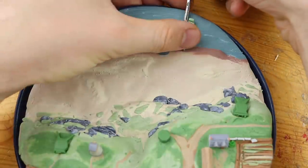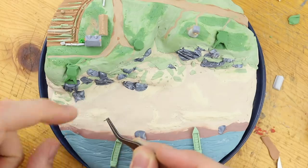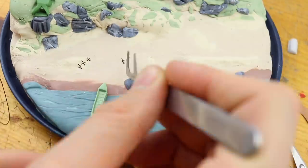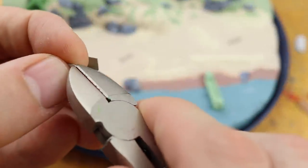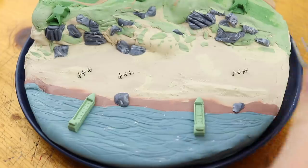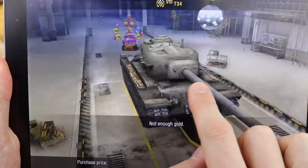I created two of these landing boats. We don't have to create them in very much detail because they are just in the background. And now we'll work on this very characteristic thing on the beach — I don't know what the name of it really is, but I think it was supposed to protect the beach from enemy tanks. They are really characteristic for World War II sceneries found on the beach.